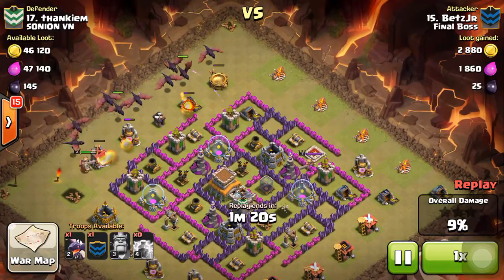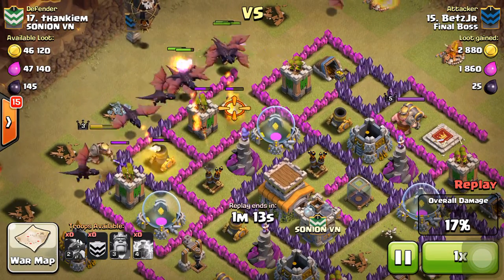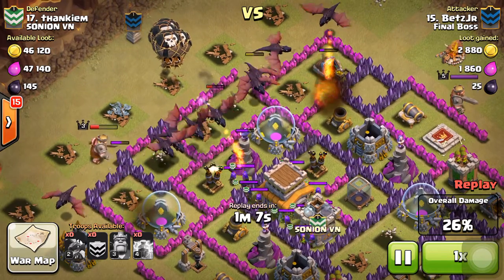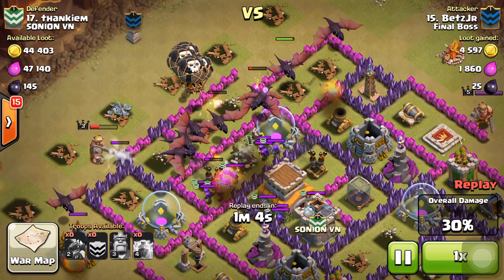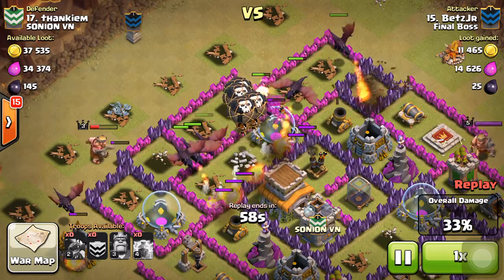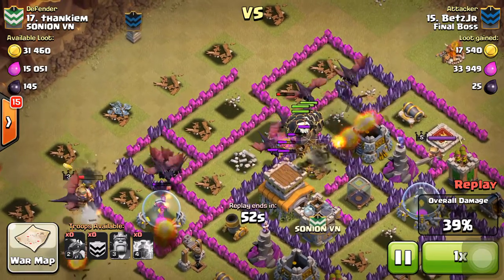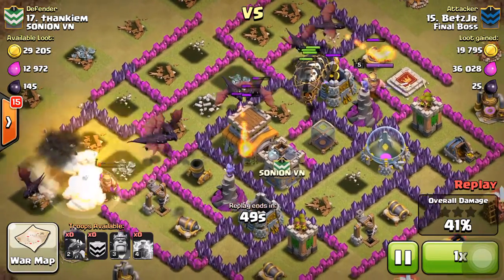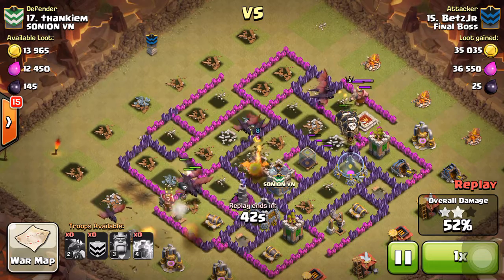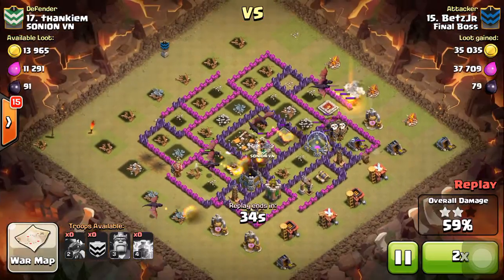I'm gonna drop all my dragons up there, and as soon as they start getting hit by that air defense, I'll deploy my balloons. The dragons are the shield for these level six balloons. By the time the balloons get there, there are no other defenses to deal with except that last air defense — which is exactly what you want, guiding those balloons to the air defense. Boom — all air defenses gone, I've still got seven or eight dragons left, the balloons are still rolling through, and this base gets three-starred.